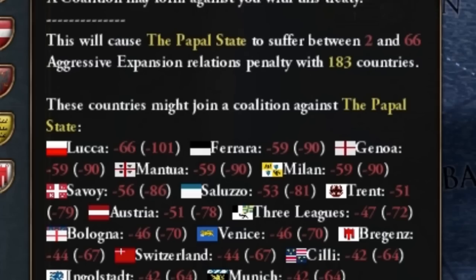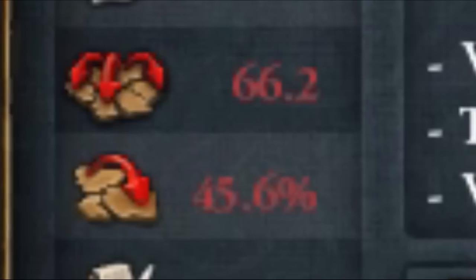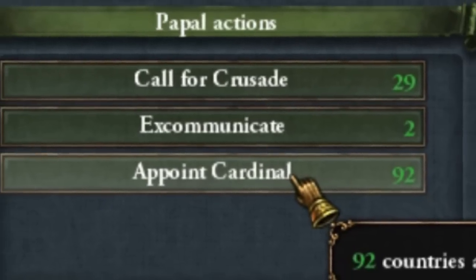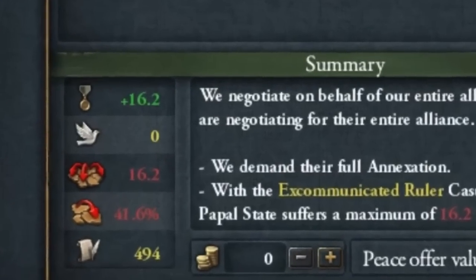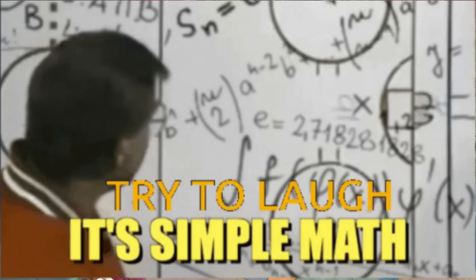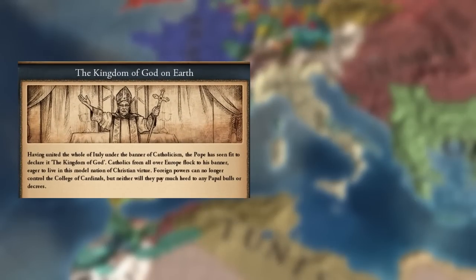In your campaigns, does conquering Florence end up with a gigantic coalition because you overpaid for it? In today's guide, I'll show you how to combine this mechanic with a few others so that you never overpay for Florence again. This is not magic, but probably the best way to create the kingdom of gold on earth.